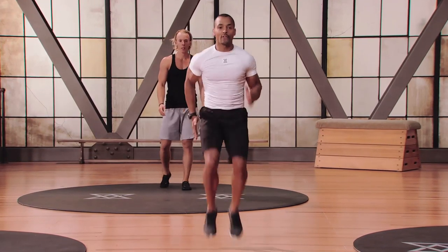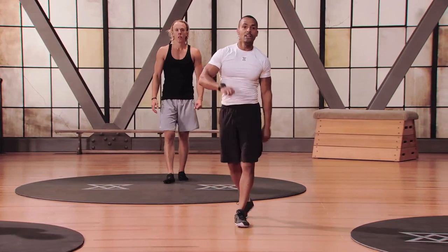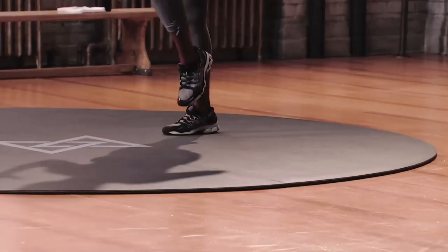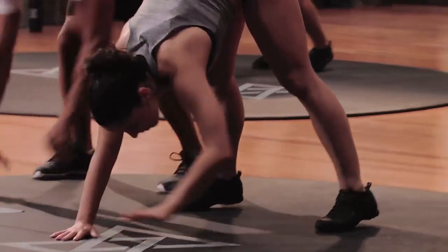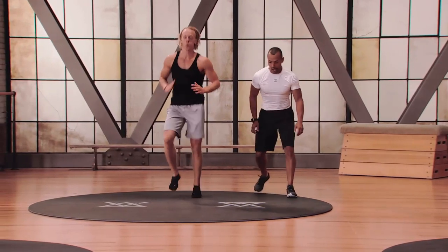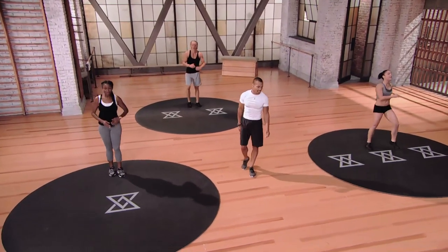The rundown is next — running on the spot, high knees for ten seconds, then go all the way out, reach up with your right hand, back up, run again, reach out with the left hand. Starting in three, two, and one. Nice and quick — we're running to base here, running to base. Another five, four, three. Walk it out, reach up left hand, back up, finish off with that run. Five seconds left — keep going, four, three, and one. Nice job.